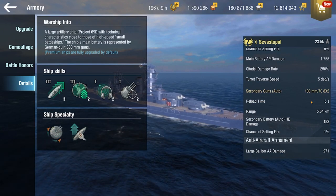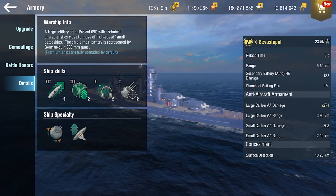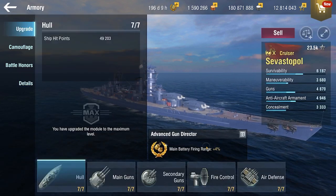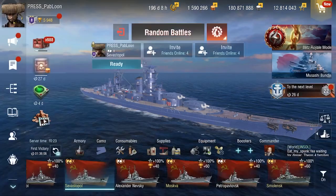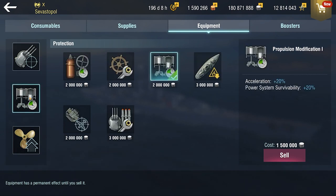Then we have the secondaries: 100 millimeters, reloads in 5 seconds, and I found them to be quite accurate. The AA is there, but it's only good when you use the defensive fire skill, obviously. We took Advanced Gun Director for 4% more range, which I think you should take. Staying at range is probably the best bet with this ship, since when you get close you don't have any torpedoes to fend off destroyers or fight a battleship at close range.